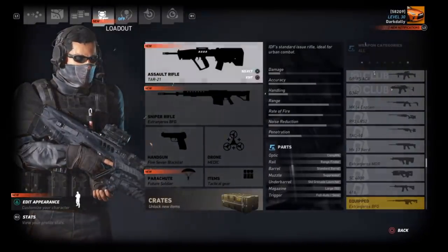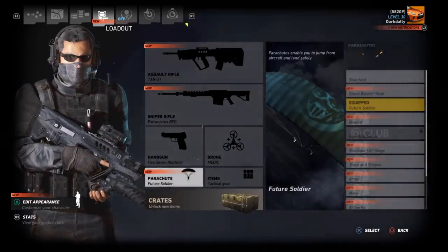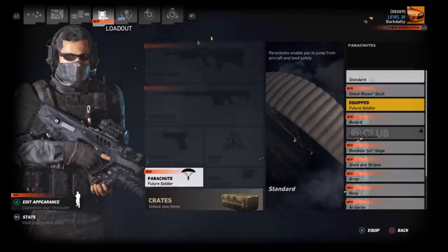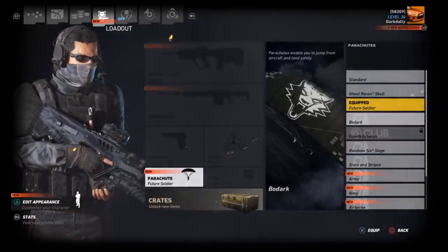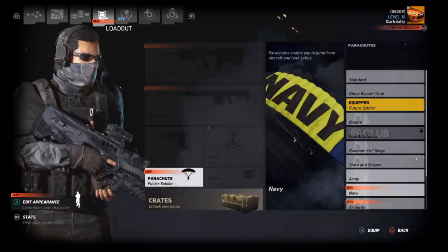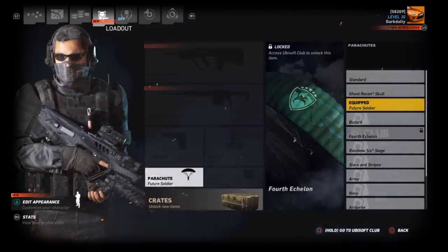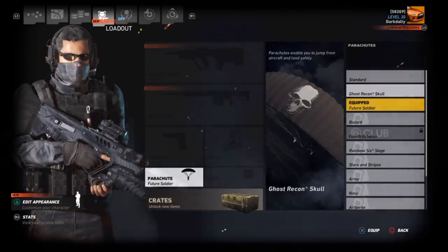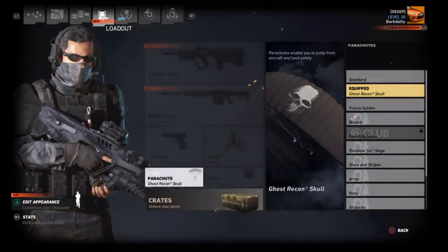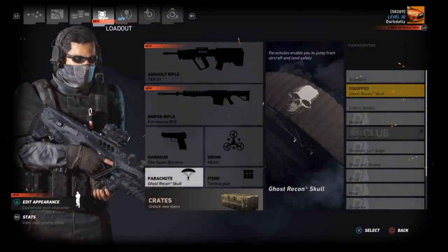Parachutes are still new, I'm trying to remember. There's actually one in the Ubisoft Club I could just buy for like 10 points. So we have all the parachutes except that one - I'll buy it from the club later. Ghost Recon skull - let's equip it to celebrate the victory of completing the challenge and working towards the honey badger.